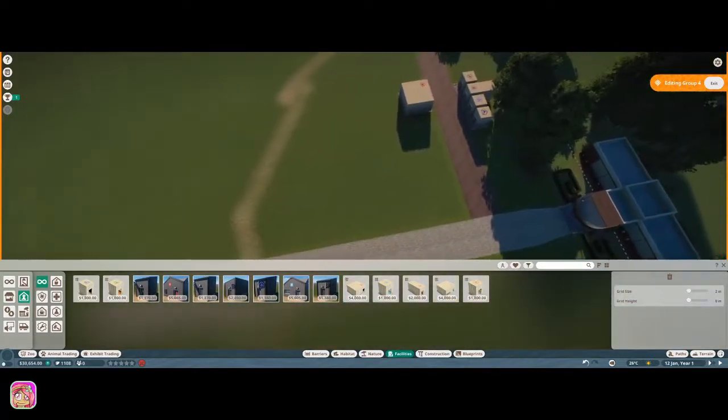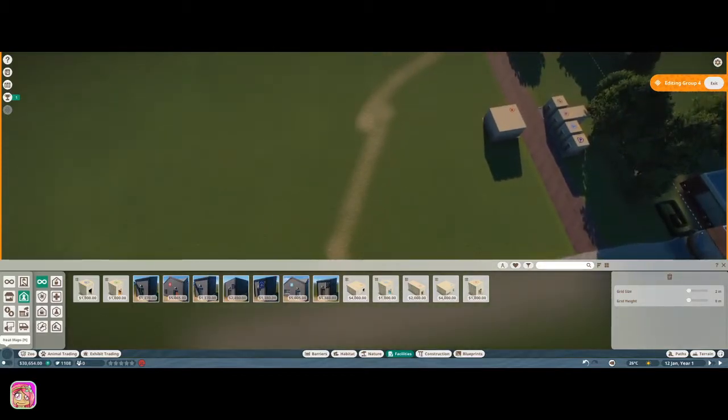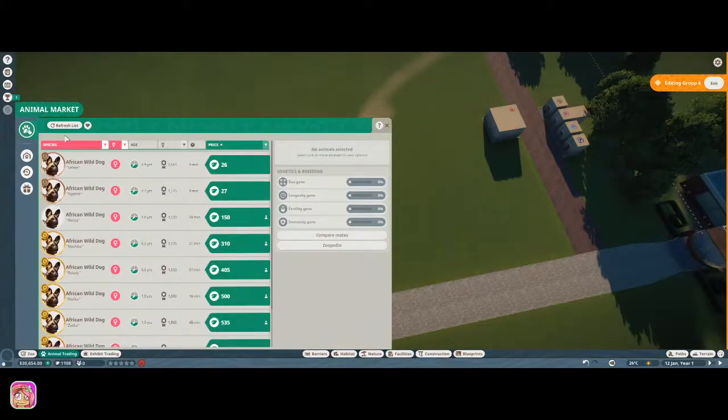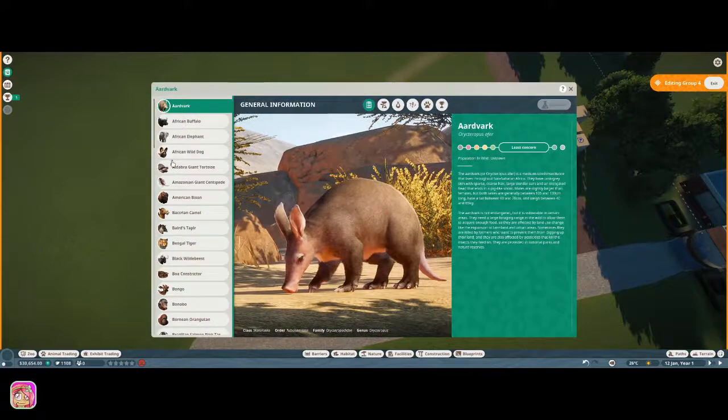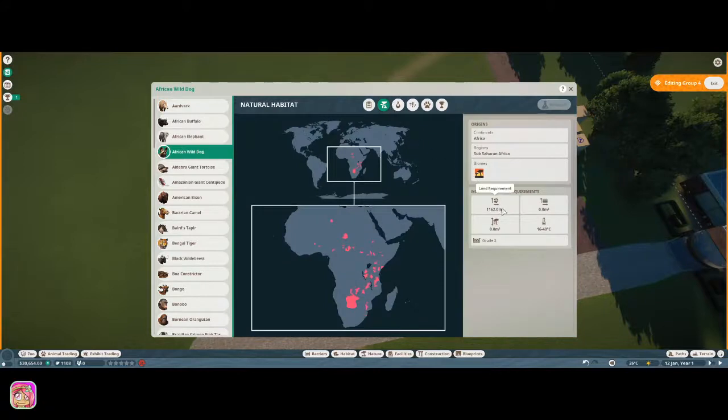Let's look at animal trading and see what we've got. We have African Wild Dogs. Let me check the zoopedia real quick — their temperature requirement is 16 to 40, and where we are it's 26, so that's not bad. They'll be good here.